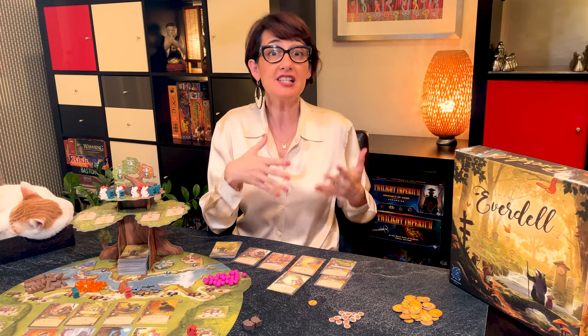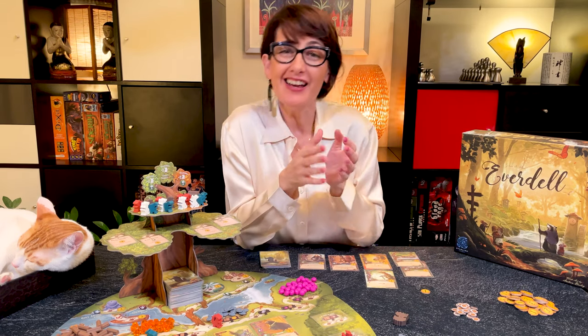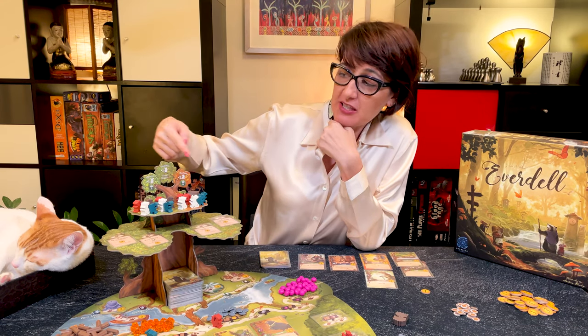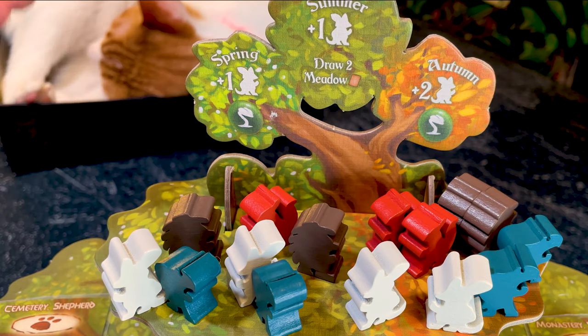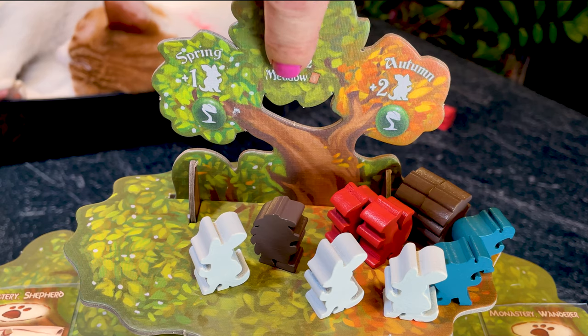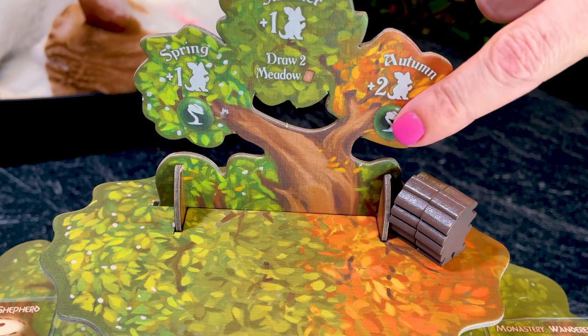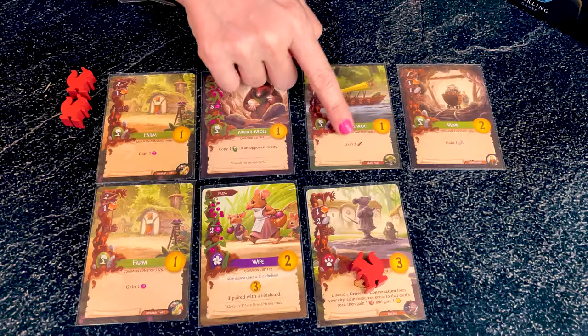The third action is to prepare for a new season. The game starts in late winter, so the first season you prepare for is spring. You perform this action when you've placed all your workers, can't play any more cards, or simply feel like it. Check the top of the Evertree for season instructions. In spring, take a new worker and activate all green production cards. In summer, take a new worker and draw up to two meadow cards. In autumn, take two workers and activate all green production cards again. You also take back all your deployed workers when changing season. Players can change season at different times; a player who finishes early must give any cards they owe to an active player, or discard if no active player remains.